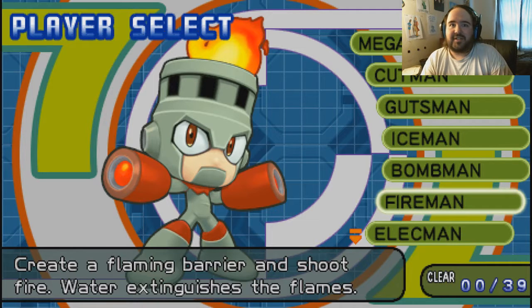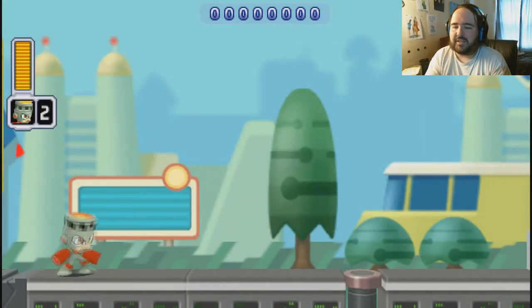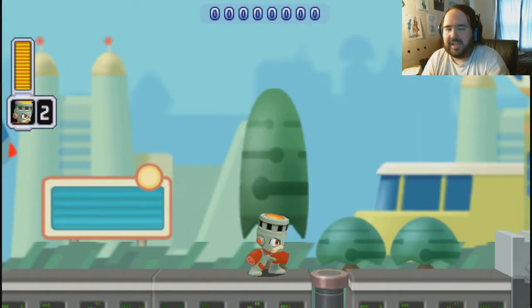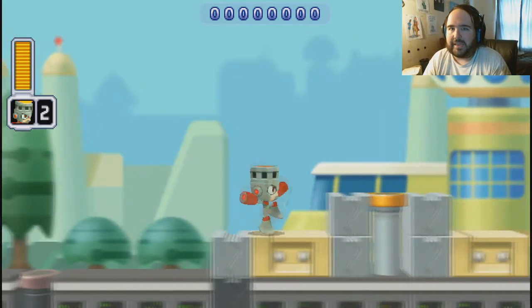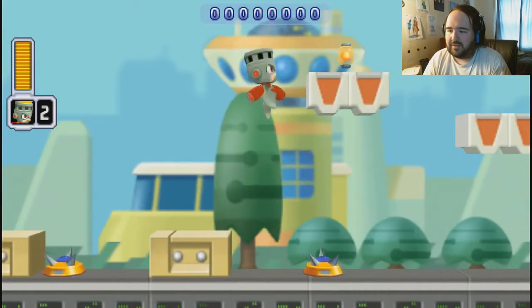Create a flaming barrier and shoot fire, just like a regular weapon — and water extinguishes his flames. That is something to keep in mind as we go through here. Fire Man is a trash combustion robot. I know there's different dialogue from Wily on Fire Man, but we're not worried about that.